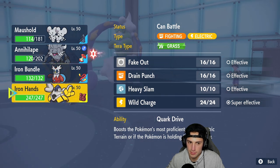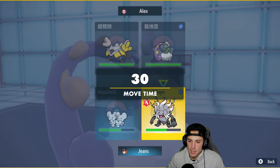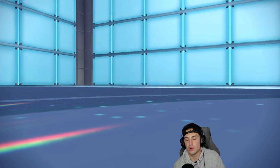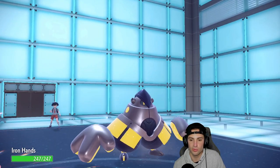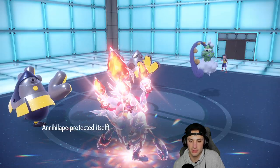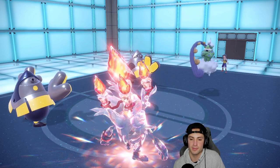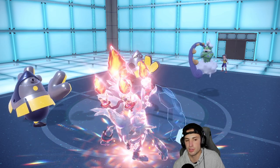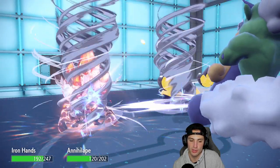I hard-swap and Protect — bringing out my Iron Hands to get a Fake Out. Chances are they'll Fake Out the Annihilate slot, so there's no way they Fake Out the Iron Hands slot. They Fake Out the Annihilate — we block it with Protect. Another Bleakwind Storm comes out; one of my Pokemon needs to soak it, and Iron Hands soaks it. Big-time swap from us.